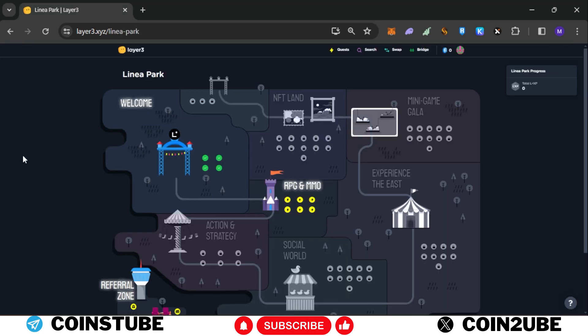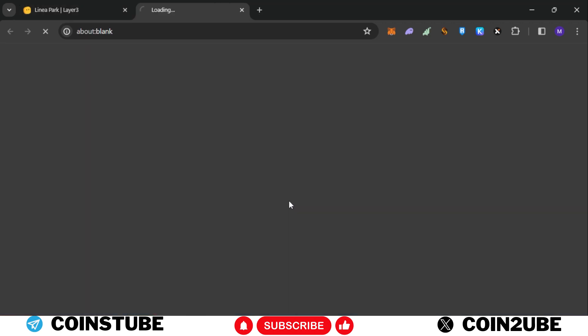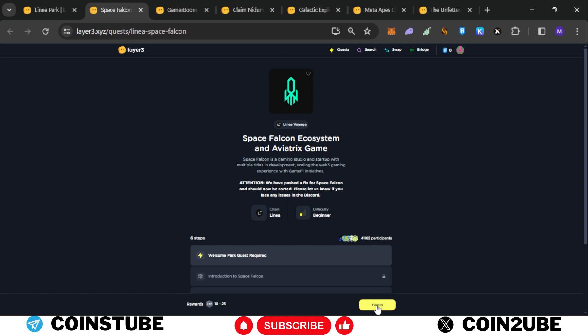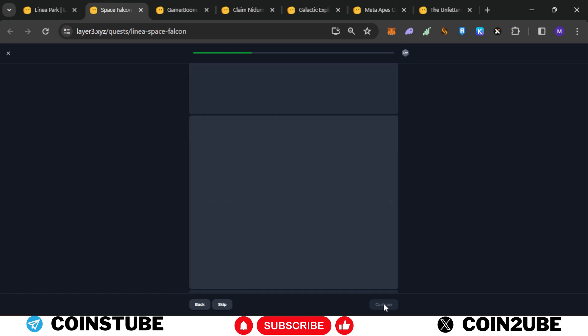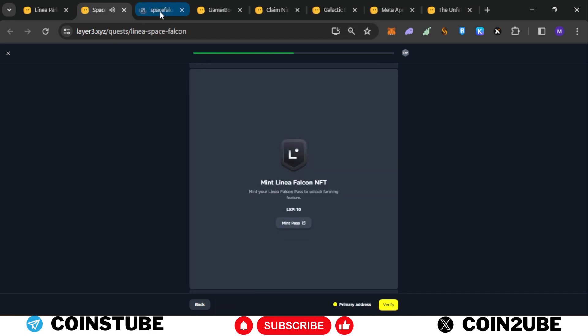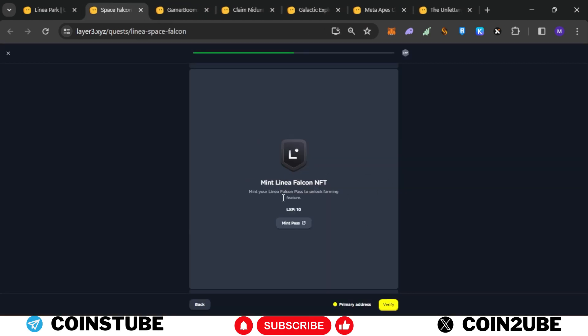All four tasks are completed. Now we'll move to the RPG and MMO section. Click on it and open all tabs. Click on begin for the first task — it asks you to complete the first four tasks first. There is a game trailer you don't need to watch. You need to download Aviatrix; click on continue then close the tab.